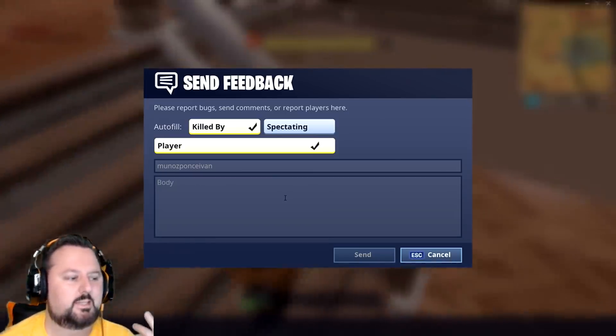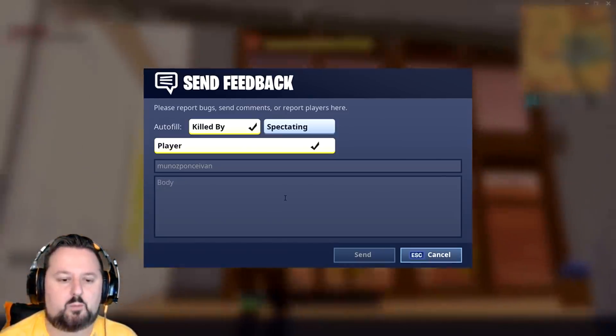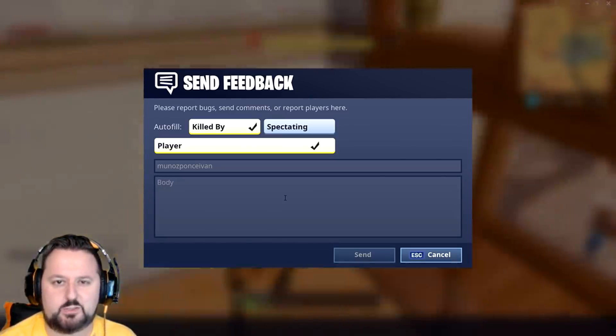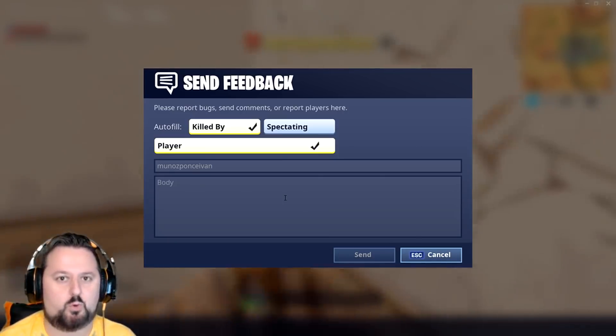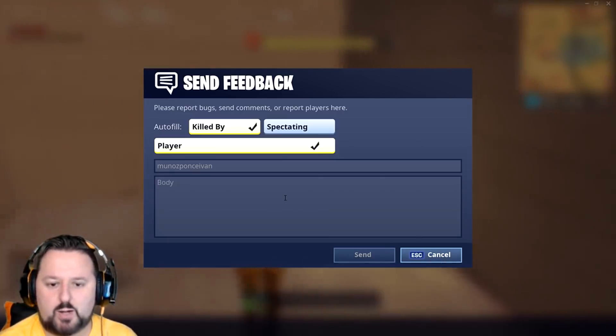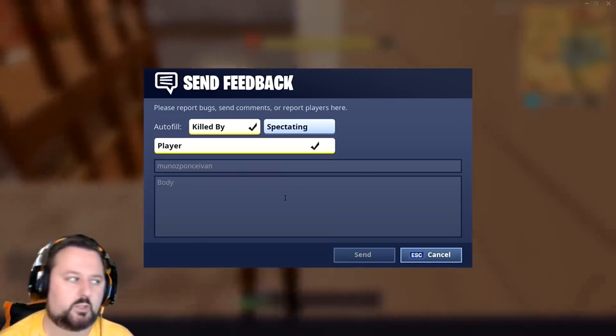The reasons you want to do this: say they're teaming with somebody else on solos, or you notice something like you think they're using AimBot because they haven't missed a single shot and they've taken down four people on your squad — something like that. You can go ahead and put the report in here.